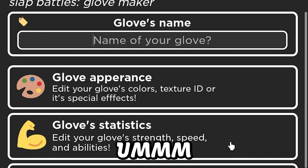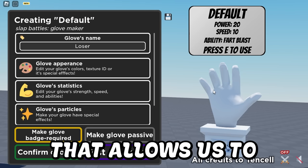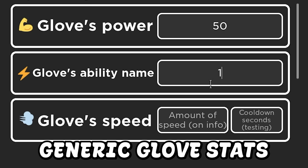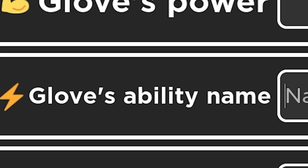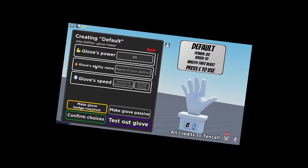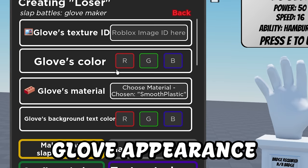So we can name the glove. Let's name it the loser glove. So we start off with the UI on the screen that allows us to edit the glove. We'll do the generic glove stats from Slap Battles. Ability name... Hamburger. Alright, glove speed — we'll do 16.